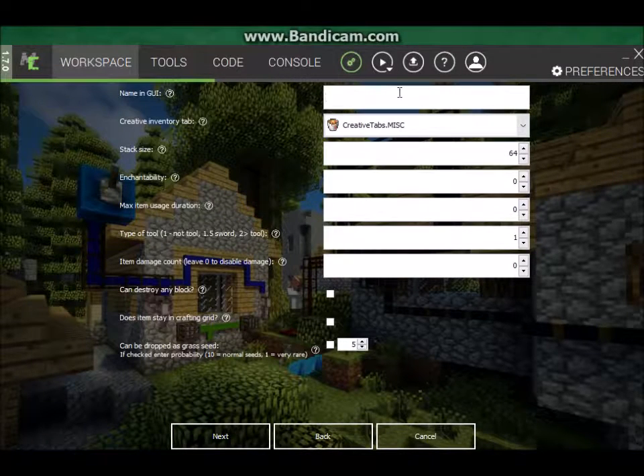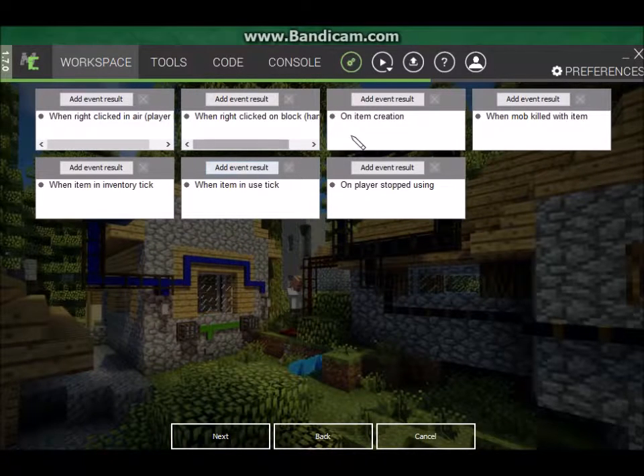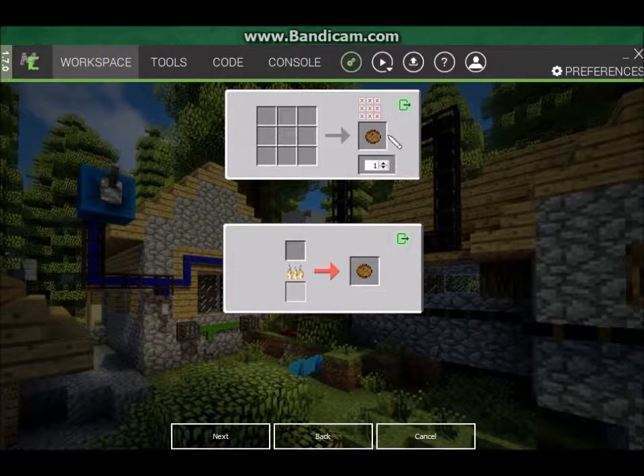Click next. Name in GUI — we'll just call it a hamburger. And then we will put it in with materials as well. You can always make it a food if you want. Stack size 64. Go through some of these — do exactly what I'm doing here. Does item stay in crafting grid? Yes, it stays in crafting grid. That should be good. Go ahead and click next. Don't do anything in the next section — not really important.